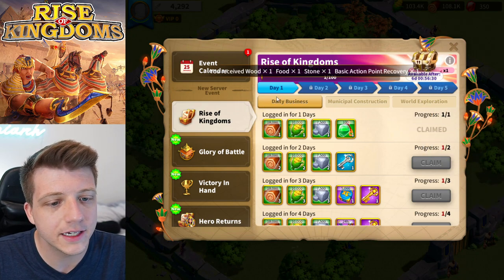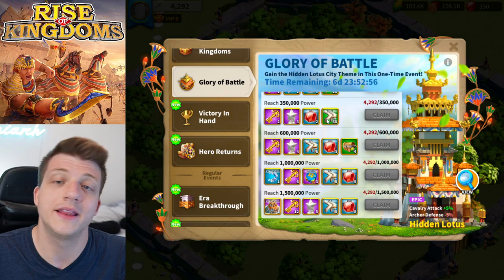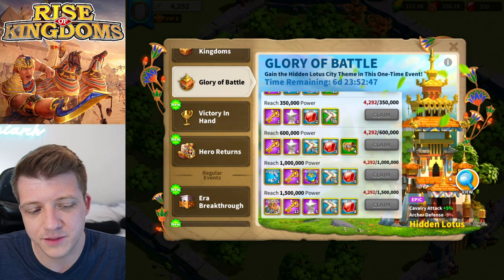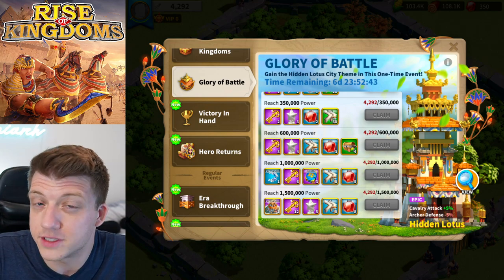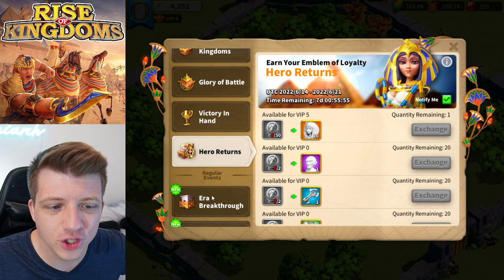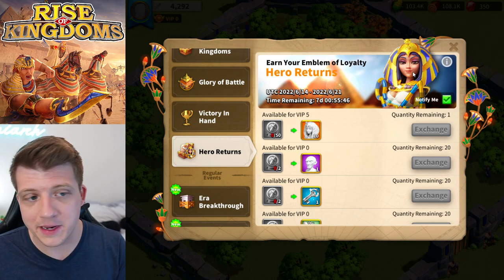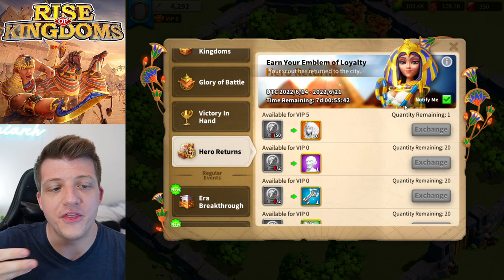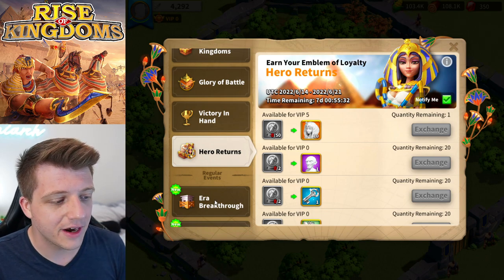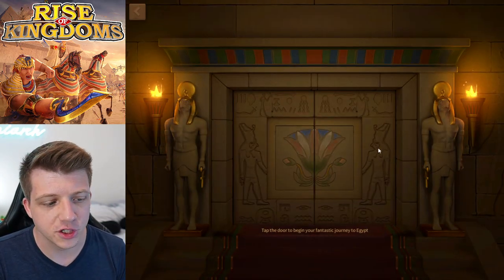It's day one of the Rise of Kingdoms event. The Glory of Battle event is how you get the Hidden Lotus city skin — there will be other opportunities to get it, but this is the primary way. Honestly it's not a great skin, so new players shouldn't worry too much. Also, someone named Master Groot already has over 2 million power on day one. The Hero's Return event features Cleopatra, which is thematically cool for new Egypt players.